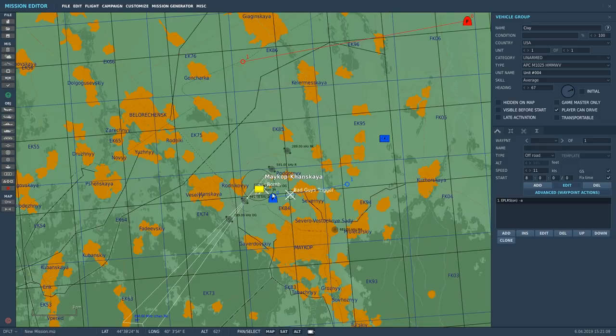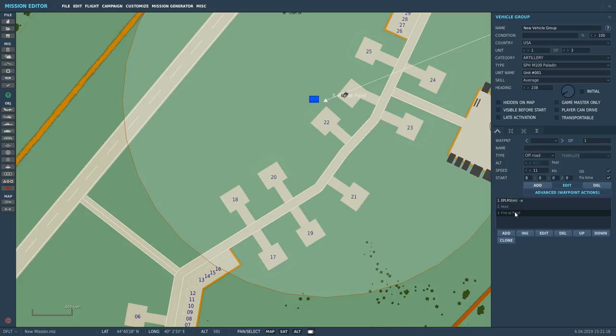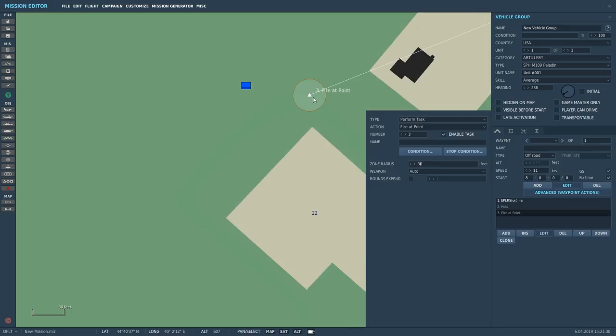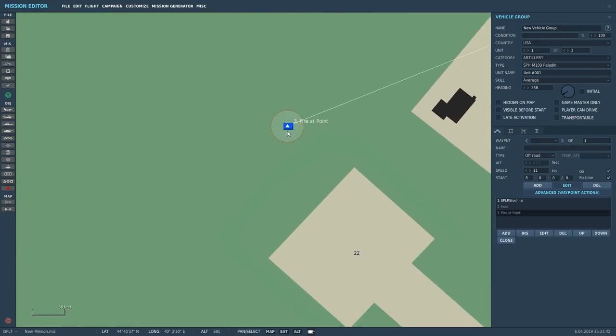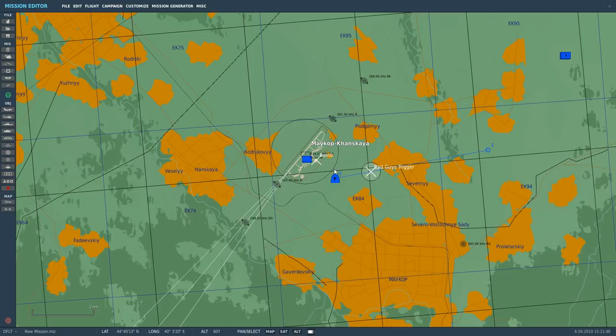Before testing, let's refine it a bit. We need to make sure the Paladins actually hit that civilian, so let's adjust their fire-at-point target to land right on the civilian's position. I'll bring it in really close — right on that civilian's head. Double-checking it's still in range — yes, all looks good.